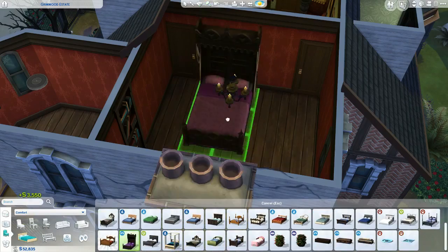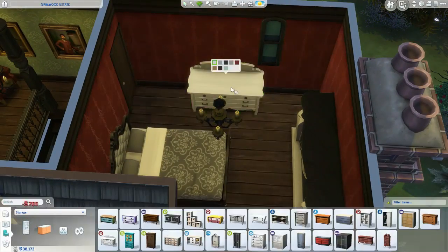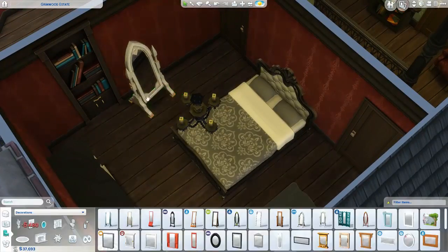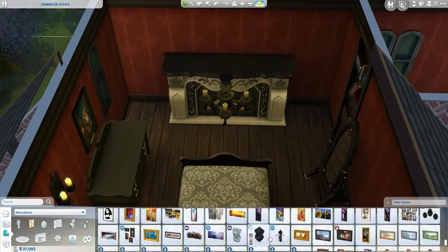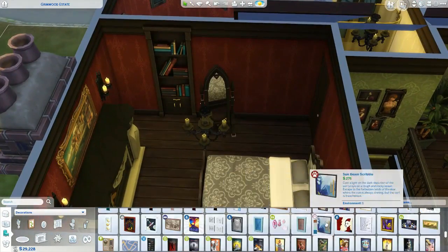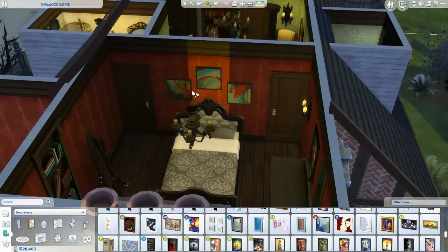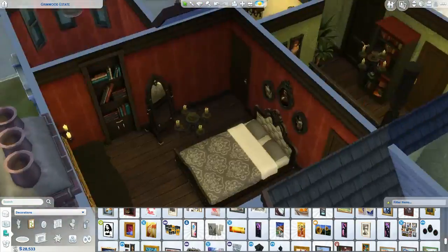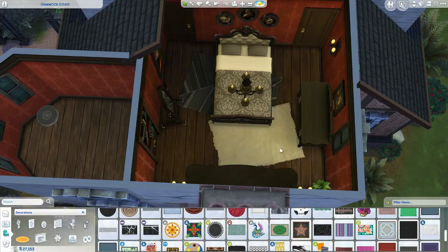Moving to the master bedroom — I liked a certain bed style but there were no colors I liked to go with it, so I went with a base game bed instead, paired with the Cats and Dogs dresser. The hidden door in there leads to the small secret music room. When I went in and saw the size of that space I thought it was perfect for an organ, so I put one in — maybe the sims here are music enthusiasts, which also fits the music-themed painting I added toward the end.